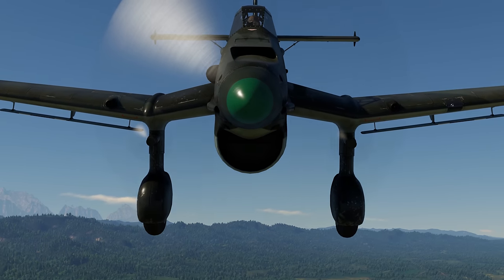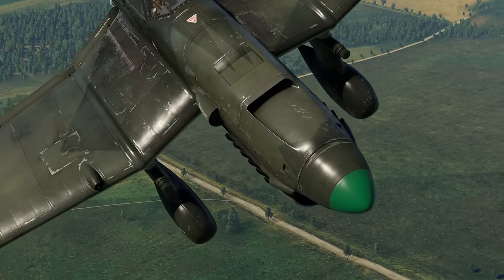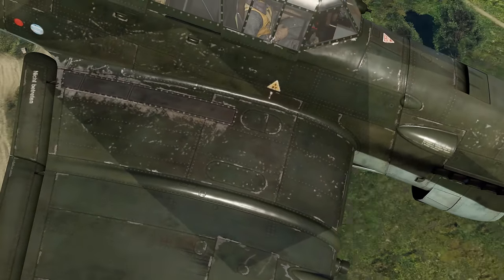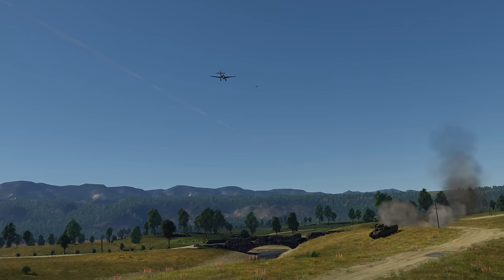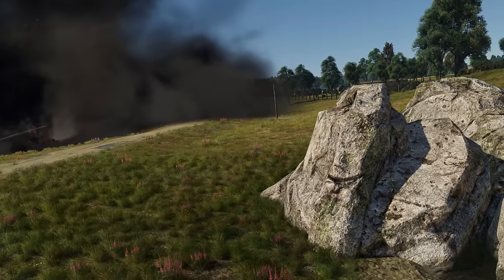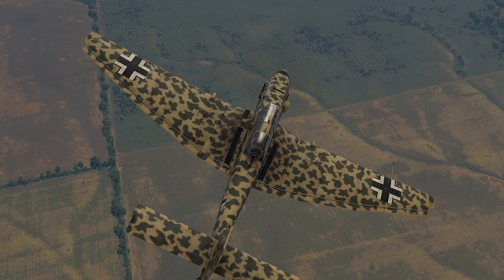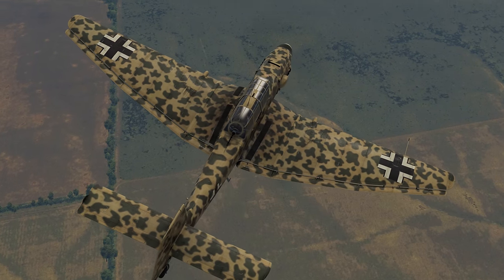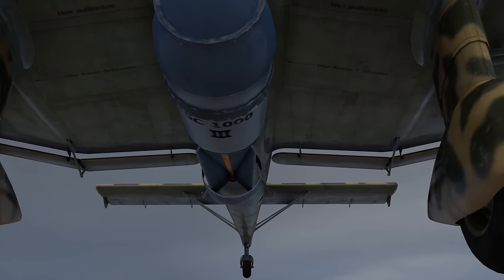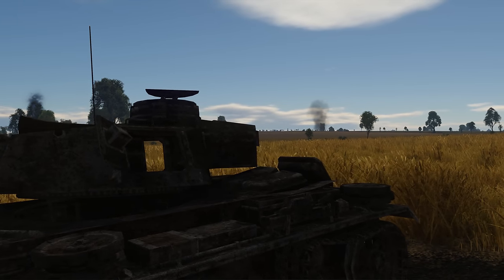Fun fact: the aircraft comes with a set of wailing sirens mounted on its gear legs. The wailing starts at around 400 kph, striking fear into the hearts of your enemies, and also allowing you to control your speed without looking at any indicators. That's not the only rank 1 Stuka, by the way — there's also the R2 variant that can carry a 1,000 kg bomb, more than enough to deal with even the most heavily armored targets in the game.